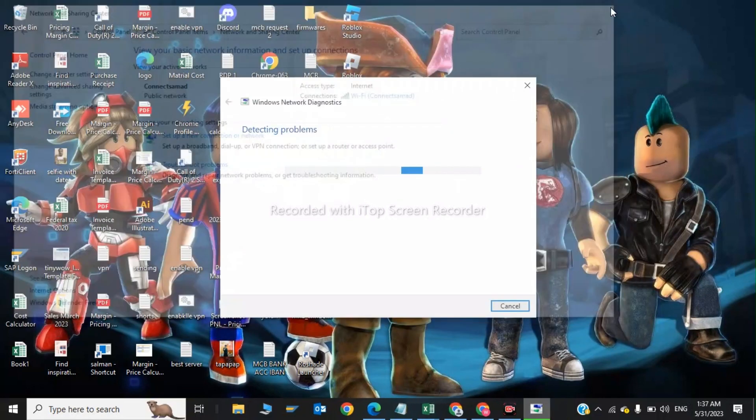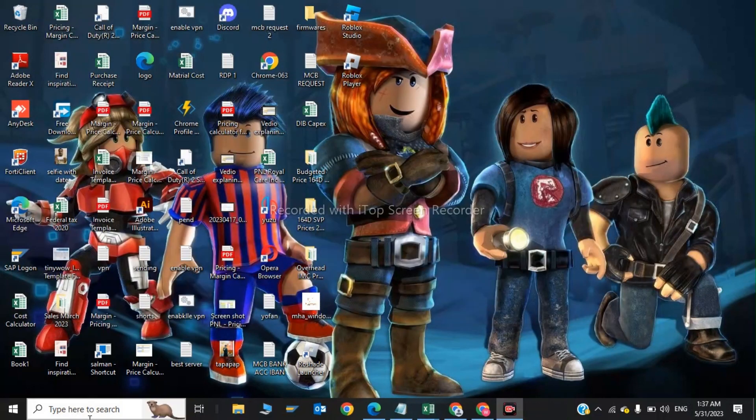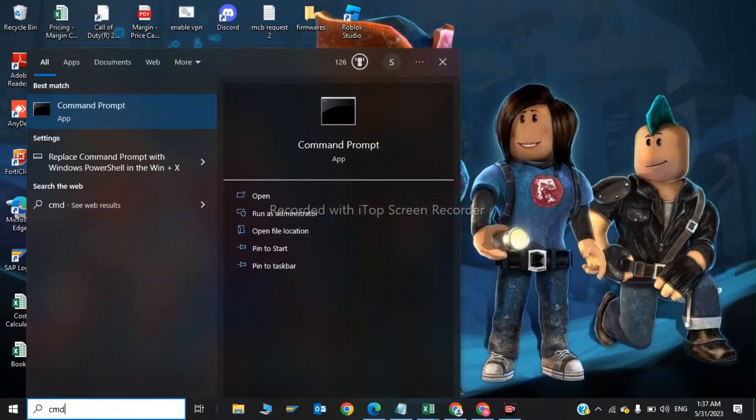Now I will show you the second step. Type CMD in the search bar and it will bring up the Command Prompt. Run it as Administrator.